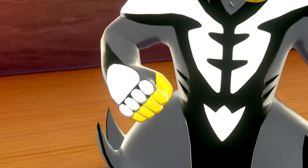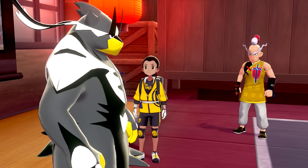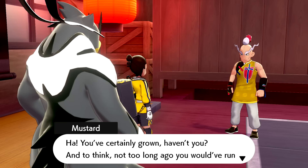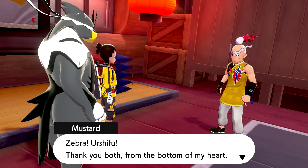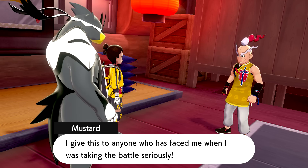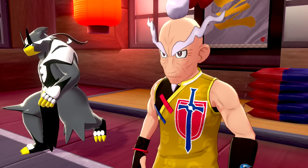Behold - before you stands Urshifu! Sure to be unyielding armor that will shatter any blade turned against it. It has mastered the style of darkness! Mustard says: you've certainly grown - not too long ago you would have hidden behind me when scared. Witnessing someone grow always brings joy to my heart. Zebra, Urshifu, thank you both from the bottom of my heart. I almost forgot - I give this to anyone who has faced me seriously. You got Mustard's League Card! Now let's head back to the dojo. He's so tall now!